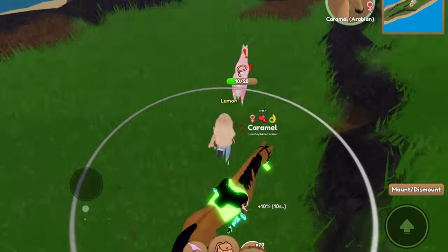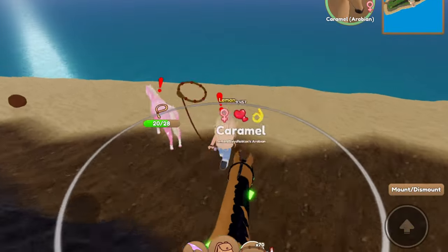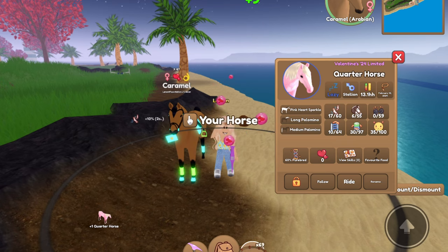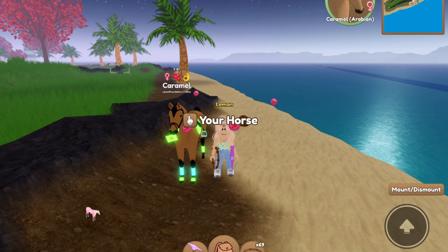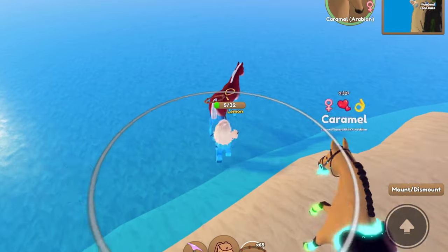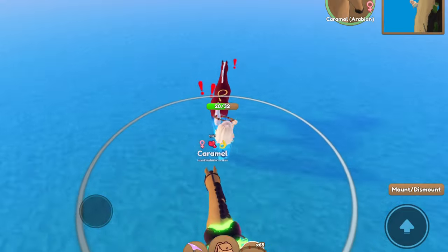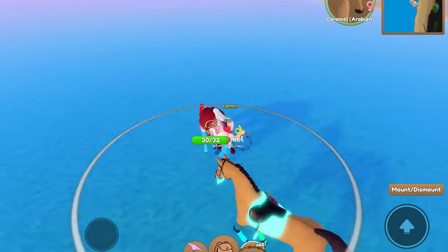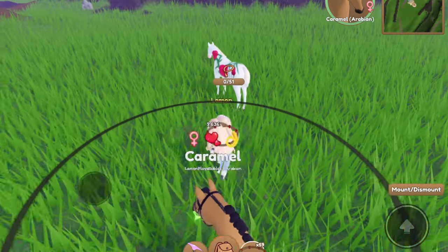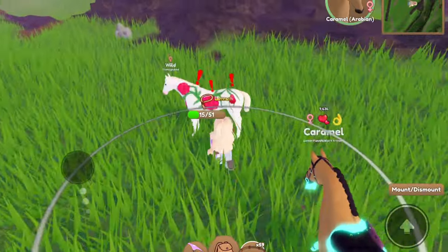Hey guys, it's Lemon here and welcome back to another Wild Horse Island video. As you can see here, I am catching the pink Heart Sparkle Quarter Horse, but I caught every event horse and this is just a little compilation of one of each of them. There is the Burgundy Appaloosa that I am catching. I've actually managed to catch quite a few event horses, which I'm pretty happy about, and then here is another one of the Thoroughbreds.